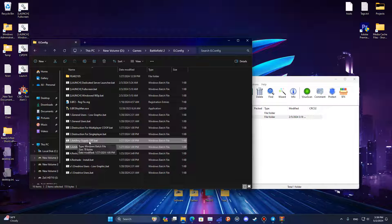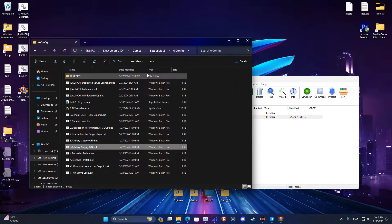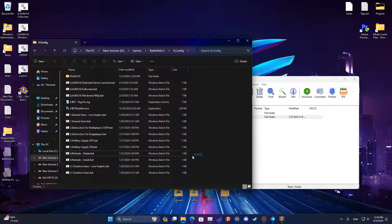The next step is choosing auto artillery and supply drop — vehicle drop — on or off. If you choose on, auto artillery will happen in the maps and you can request supply drops and vehicle drops as a squad leader. I will choose this and press any key.